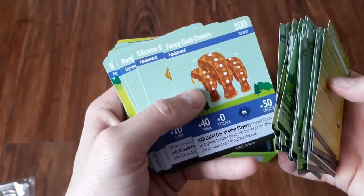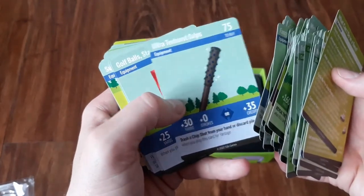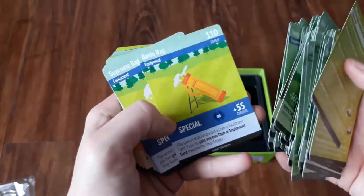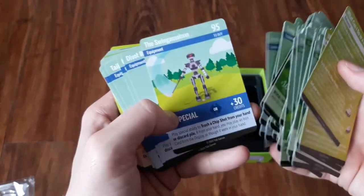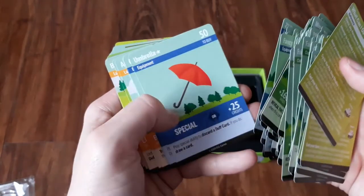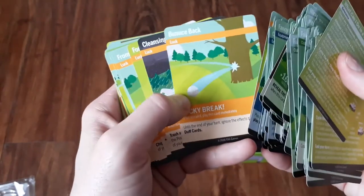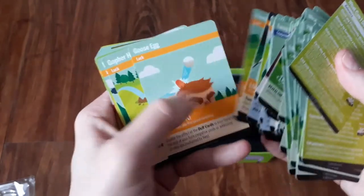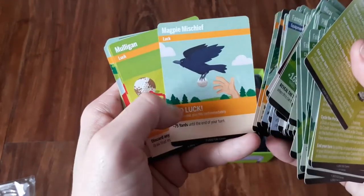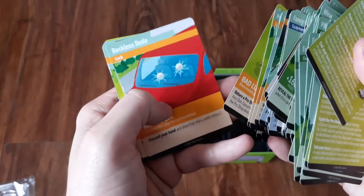More equipment that you can use, like brushes, range finders, better grips, new golf balls, better tees, new shoes, golf bags, gloves, ball retrievers, umbrellas, hats. Luck cards — looks like you maybe have some good or bad luck. That might influence whether you get a hole in one or something like that. Evil birds coming in. Lots of interesting stuff.